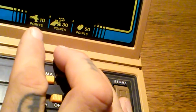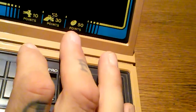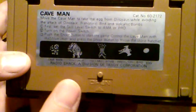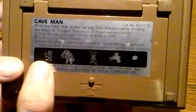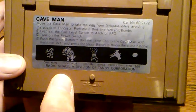The point system here is very simple: you get 10 points, 30 points if you hit the dinosaur, and 50 points to steal the egg. Basically in Caveman, you have to take the egg from the dinosaur while avoiding the attack of the dinosaur, the pterodactyls, and the volcanic bombs. You just have to run back and forth to get the egg while the mama dinosaur isn't really paying attention.